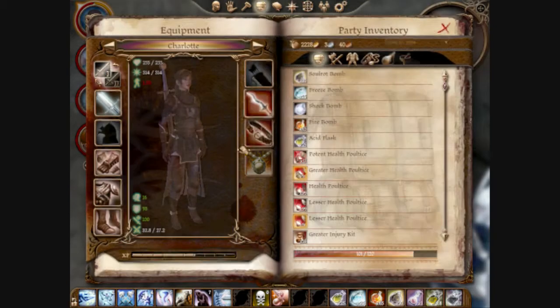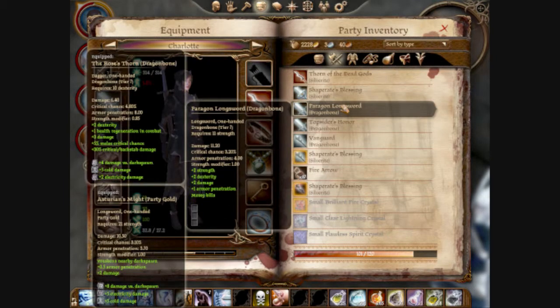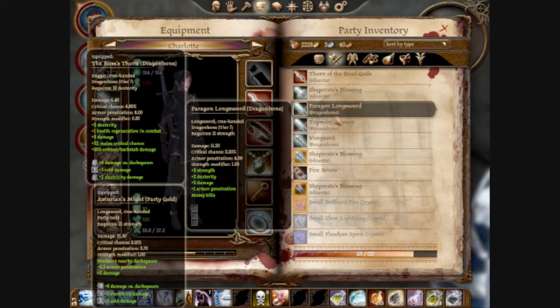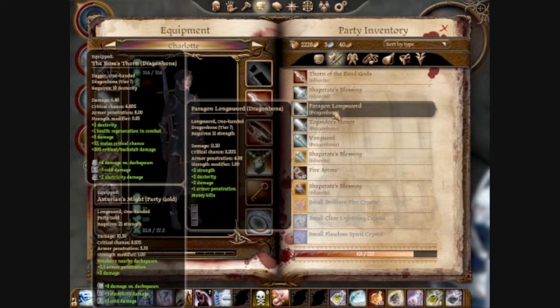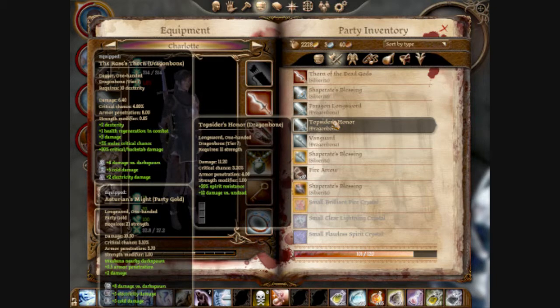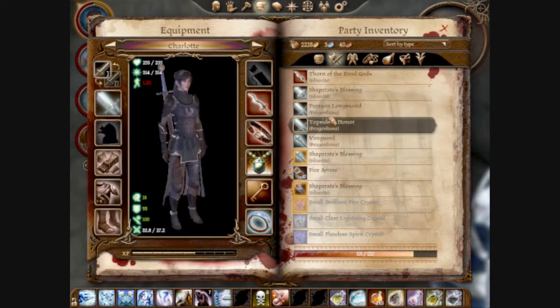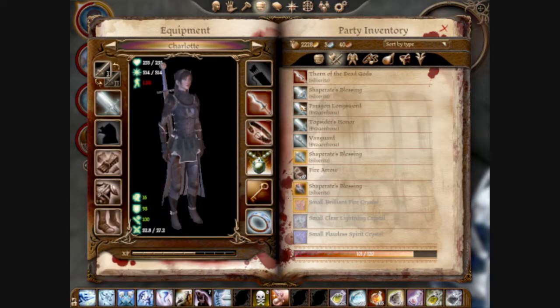That gives you one of the awesomest swords in all of creation. Paragon Longsword — what's that? Huh, that's not bad. Actually, looks like it might actually be better than Top Sider's Honor. Are you kidding me? Wow. Well, and here I was thinking that it's still a good sword. Anyway, that's how you get Top Sider's Honor. Excellent sword. And I will see you again in just a moment.